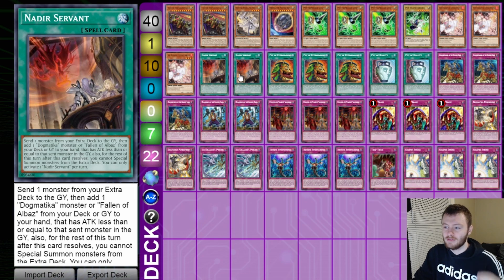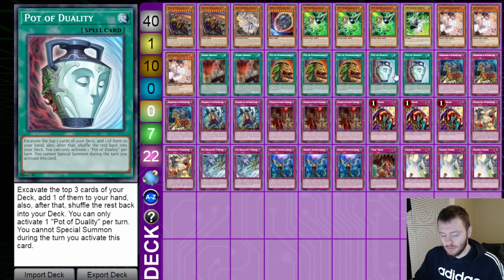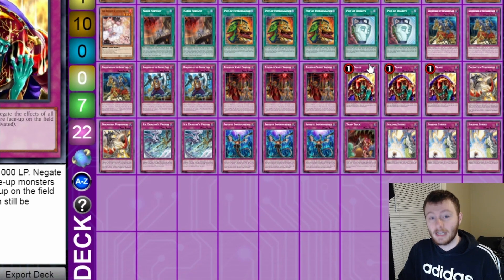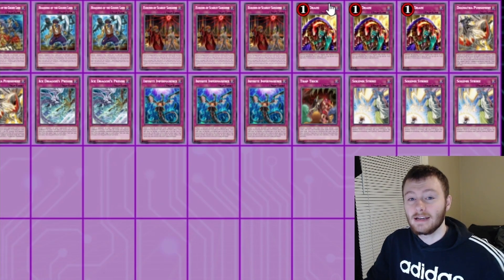Moving on to spells — we have two copies of Nadir's Servant, pretty standard. It does suck that we don't have three, but this card is going to be balanced at two; it was a fair hit. I'm glad we have two instead of one like the OCG. Then we have three copies of Pot of Extravagance and two copies of Pot of Duality. I decided to put a bigger stress on Pot of Duality instead of Foolish Burial Goods or Upstart because we have some pretty big blowout cards we want to dig for — namely Skill Drain. We really want that card; it's at three. I want Pot of Duality to reveal Skill Drain, add it to my hand, set it, and then activate it.